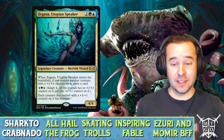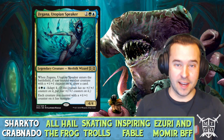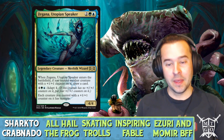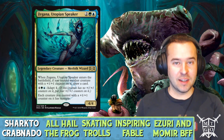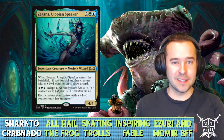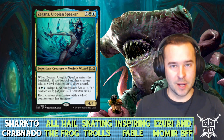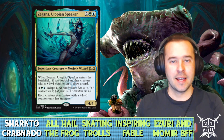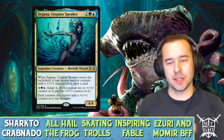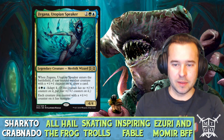The key takeaway from Zagana is that we're using her for the 'each creature you control with a plus-one counter gains trample' ability. It's nice that she draws a card on entry and has an adapt-for-four ability, but what we're really building this deck around is making sure that once we have a lot of creatures with plus-one counters, we can give them trample — kind of like a Craterhoof effect.